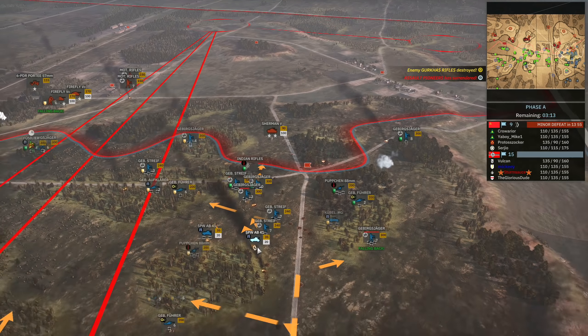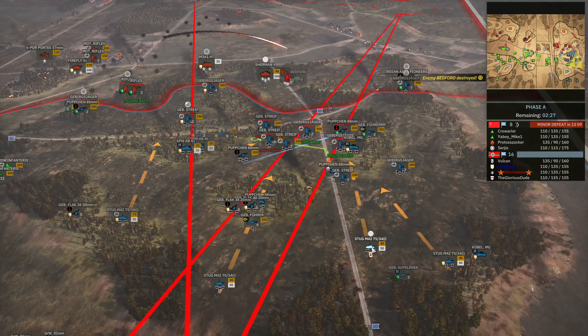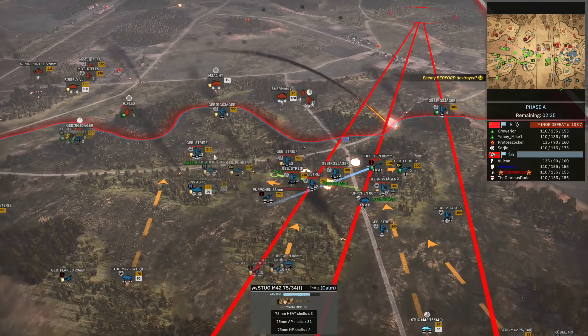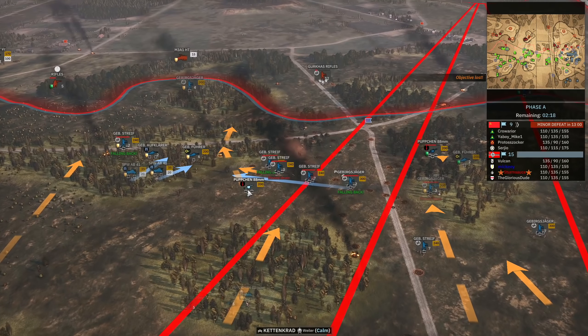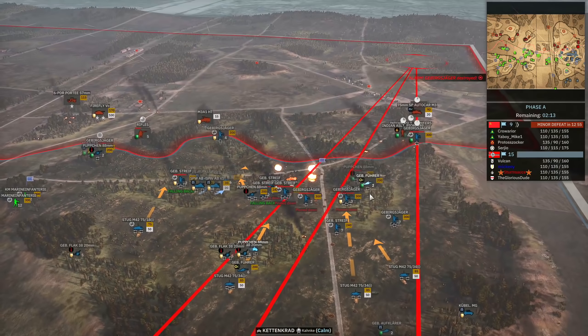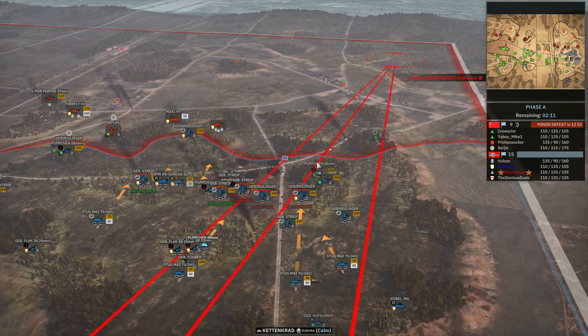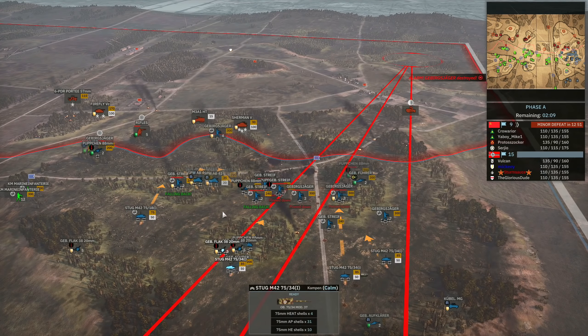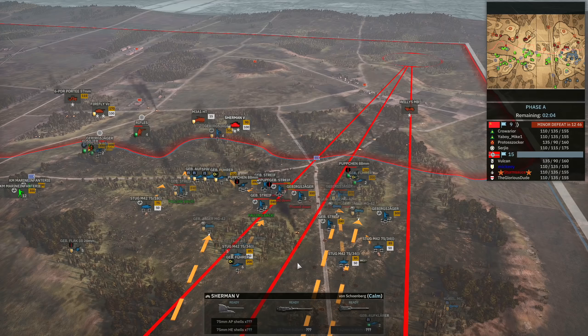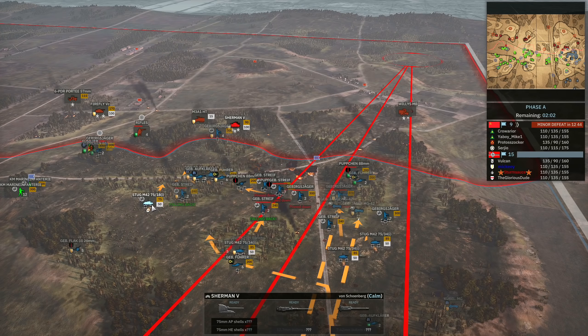Glorious Dude did a great job applying pressure on the two flags in the open, and Mickey supporting him in the town has completely controlled that side. Meanwhile on the left, Sturm Source is doing well to contest the far left. Still M42s are still firing away. A Bedford truck is coming up for Protozoka — I'm going to clip it before it unloads, which is really nice. The M3A1 is going to force back my Gebirgs for now, but I've got two Pupchens here and another one back — these were kind of my secret weapon throughout this game.